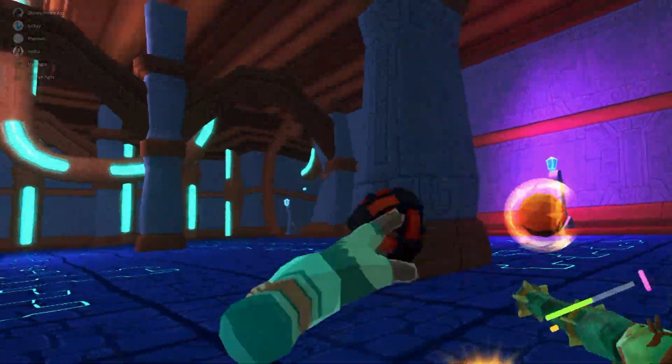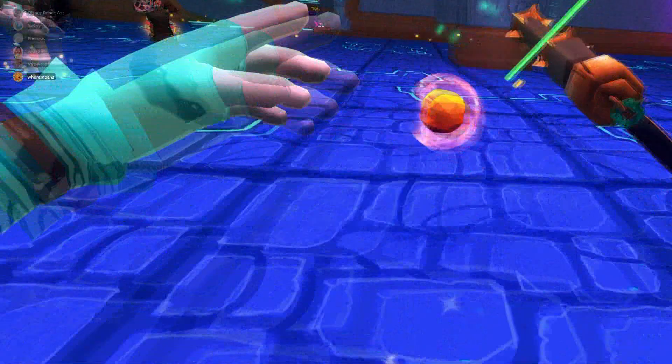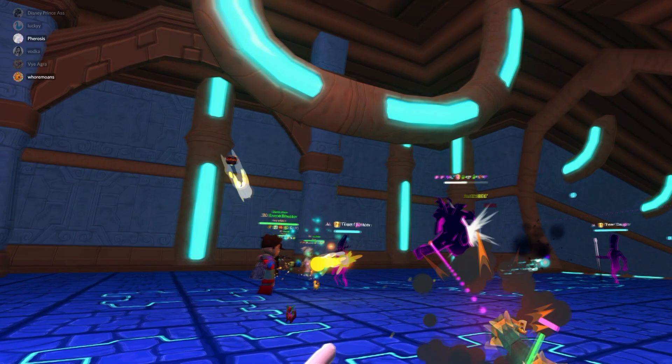Hey guys, Mishka here. We're going to get going right away. This is going to be all about Musketeer and how to play in high-level shards. I use the same four orbs: Weakness, Renew, Shield, and Cure Wounds, and my rotation is as follows.